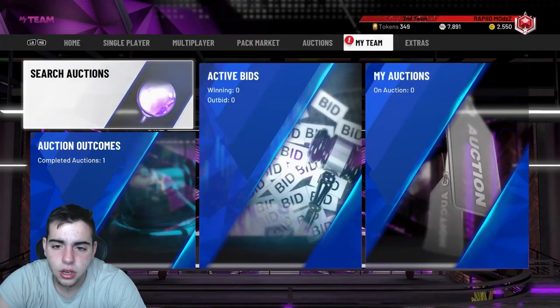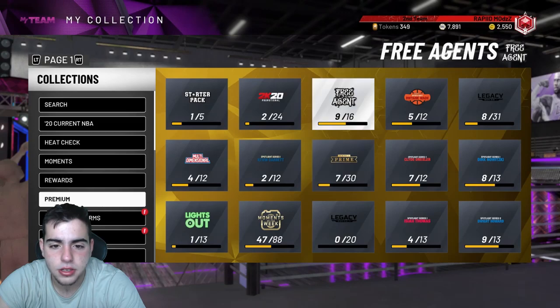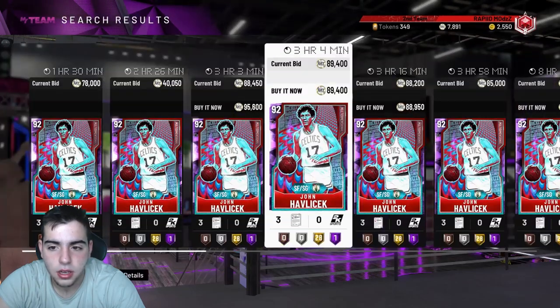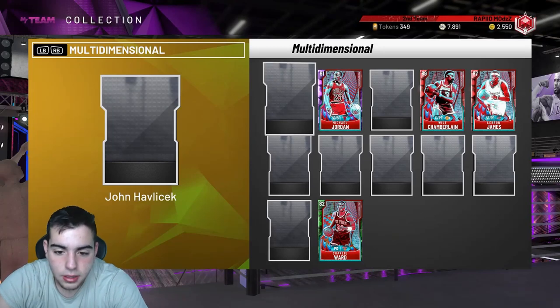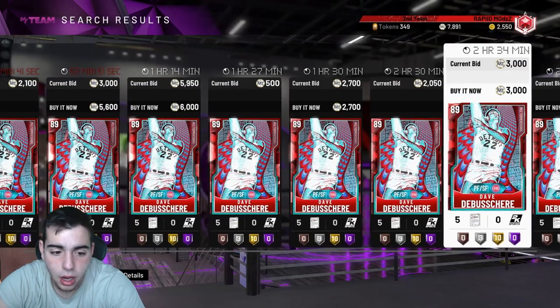Also, if you want to do the John Havlicek set, you could get a chance at JR Smith. I'm gonna go over it — I think it's the multi-dimensional set, so I'd need John Havlicek. He's really expensive so I'm not sure it's worth it, but I could do it for cheap since I already have Jordan and Dave DeBusschere.